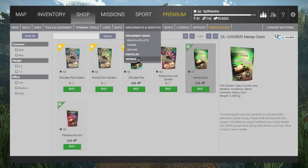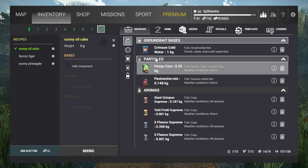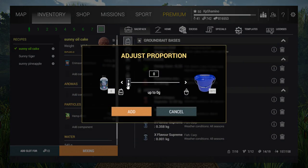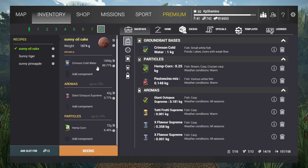Then you have particles you can buy, and aromas — usually a liquid you add to your ground bait mix. Always be aware: don't put too much aroma in because there's a big difference between attraction and bad smelling. You can actually spook fish away with too much smell. I already have a tutti frutti aroma here.